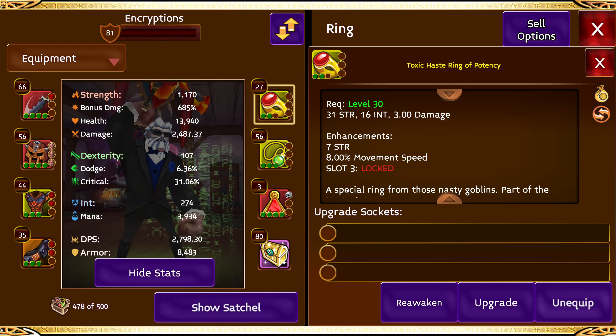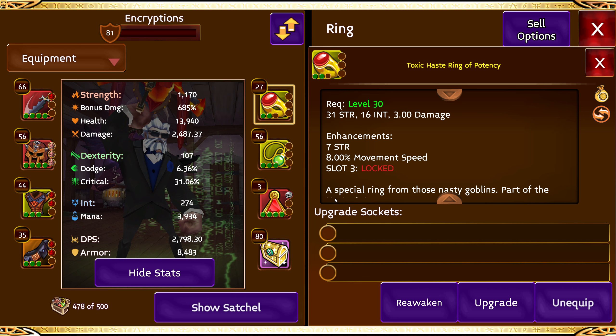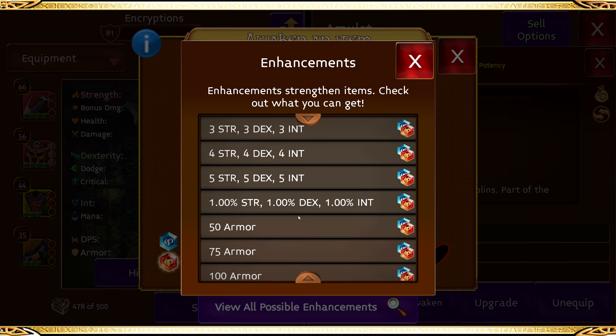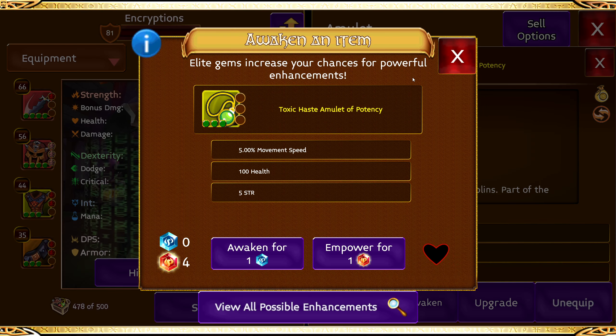So what's different about them? It's been confirmed by a developer multiple times that red gems open slots faster, and they do give better overall awakes on the awakening table.